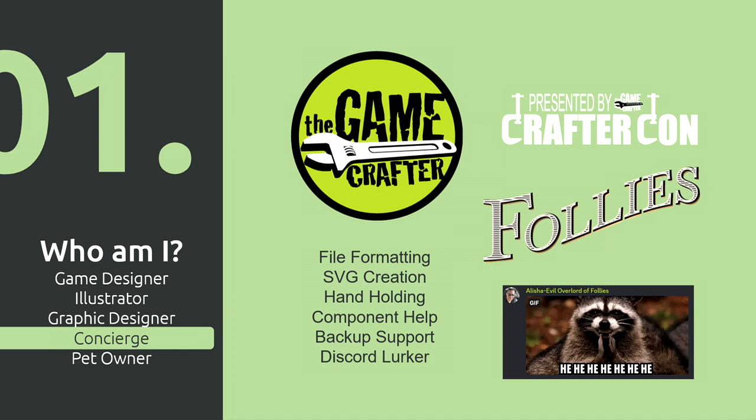I also work for the Game Crafter — I'm their concierge. I'm also the one who selected your speakers today and set our schedule. Hopefully my talk won't go too long, because we can go to dinner early. I'm also the person who does the follies at the Game Crafter. So if you see me in Discord, I am Alicia, evil overlord of follies.